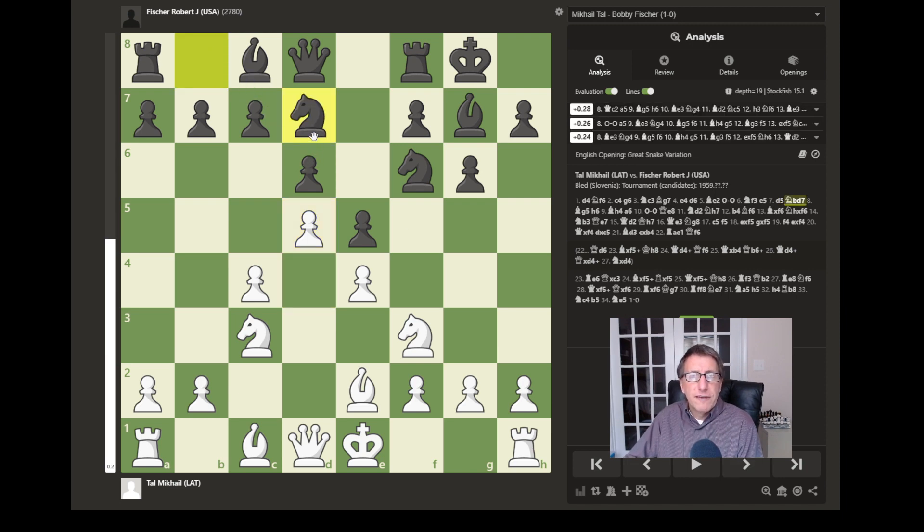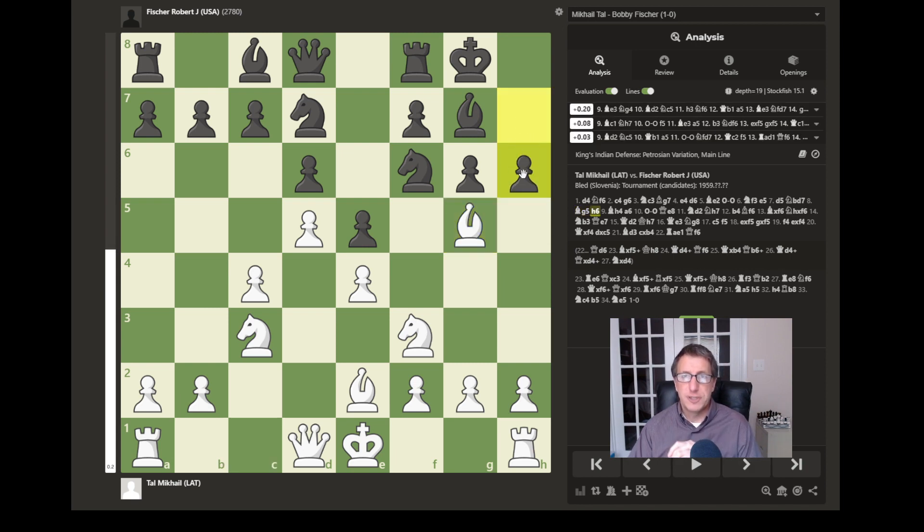Now we have knight from b to d7. Black develops this knight off the back rank — it could potentially jump to c5, but it also backs up the knight on f6. Next, white develops his bishop, pinning the knight on f6 to the queen. Now we have h6, putting the question to the bishop of whether to capture or to retreat and keep the pin on the queen. The bishop retreats, keeping the pin of this knight on the queen.